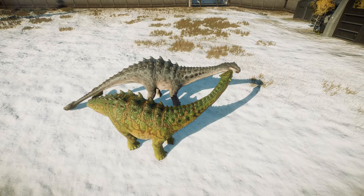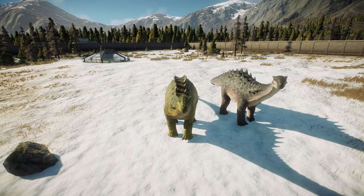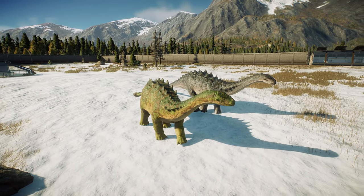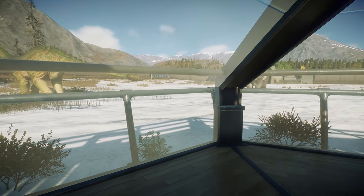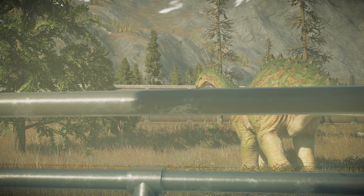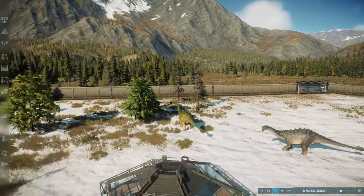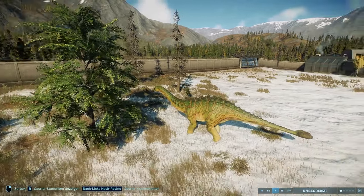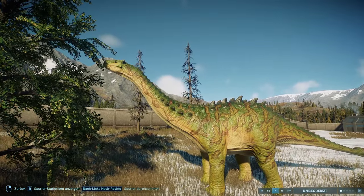Guck mal, die stoßen sich sogar hinten so ein bisschen an mit den Keulen. Oh, das war's schon. War jetzt nicht so spektakulär. Der Grüne geht jetzt hier gleich was fressen. Ich bin übrigens gerade in so einer Beobachtungskuppel, aber da ist genau dieses Geländer oder dieser Zaun im Weg, deswegen gehe ich mal wieder raus. Der ist echt langsam und schwerfällig. Deswegen muss ich ihm mal ab und zu mal vorspulen, das dauert mir zu lange.